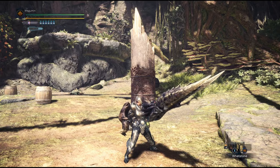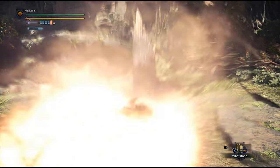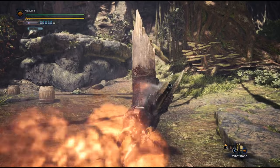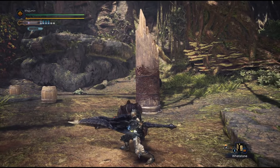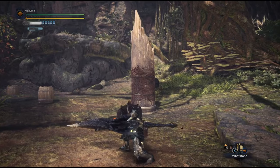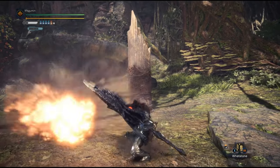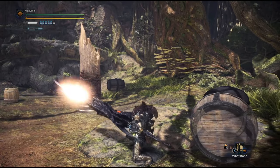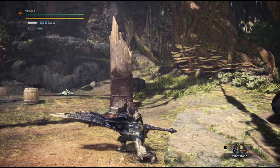One last thing worth mentioning is that shelling will give you some degree of hyper armor, meaning that you will be able to withstand lower levels of knockbacks, winds and tremors. To charge your shells, you can hold the circle button after a thrust or a shell. You can also do it with a forward thrust before the animation ends. Before you release the bullet, you can tap up or down to correct your aim. You can cancel charge shells with a sidestep, which is very useful for repositioning.